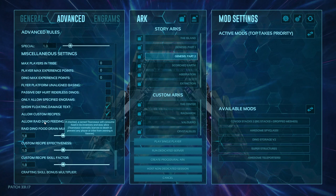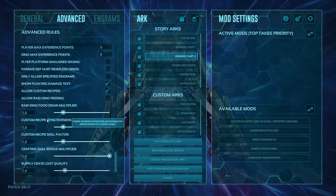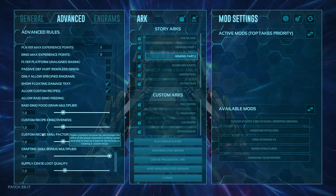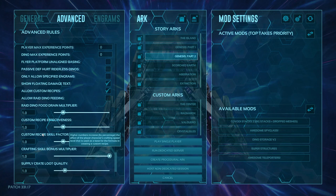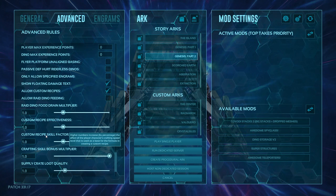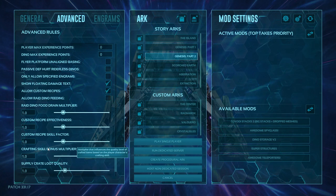Show floating damage text pops up the damage numbers when you deal damage. Allow custom recipes means you can create custom recipes in the cooking pot and industrial cooker. Allowing Ray dino feeding means when you tame things like Titanosaurs, you can feed them so they stay yours permanently. Ray dino food drain multiplier controls how fast the Ray dino's food goes away before it's no longer yours. Custom recipe effectiveness is how good your custom recipes are. Skill factor is how much your character's crafting speed feeds into the recipes you create.